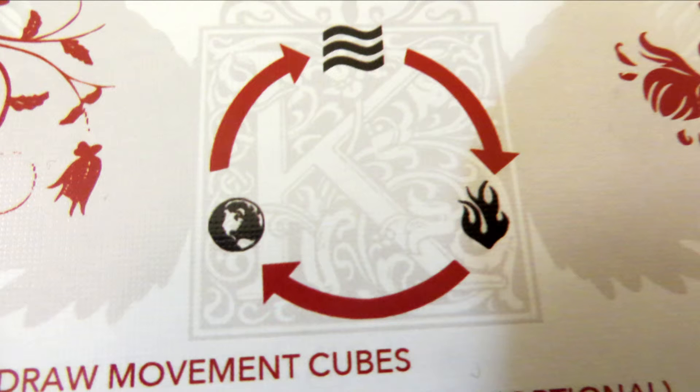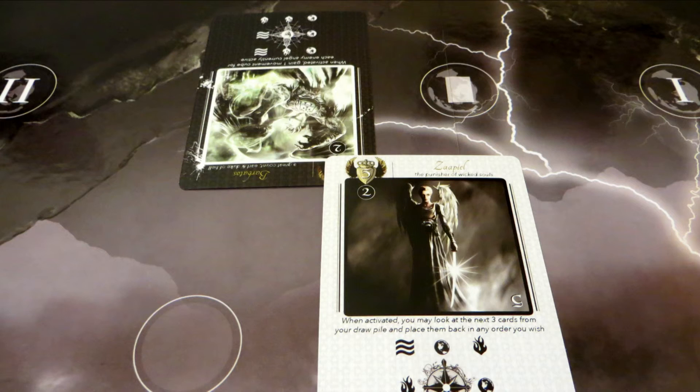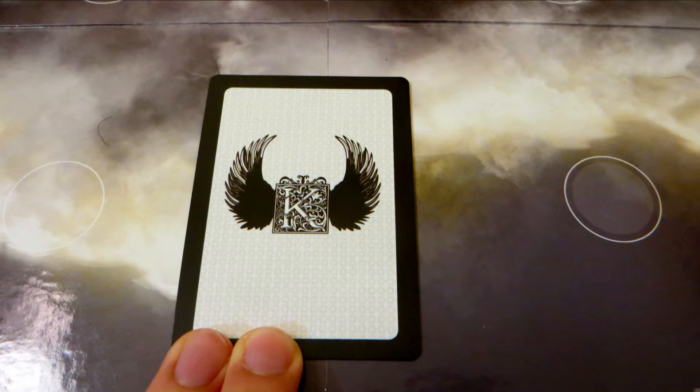The combat works like rock-paper-scissors: fire beats earth, earth beats water, and water beats fire. If two of the same elements match, the angel with the higher rank wins. If ranks are the same then it's a tie and both are killed off simultaneously. If your angel wins, it moves into the same spot as the loser, and the loser goes to that player's void or discard pile. Once your angel attacks, it can't move anywhere else until its next turn, even if it still has movement points left.